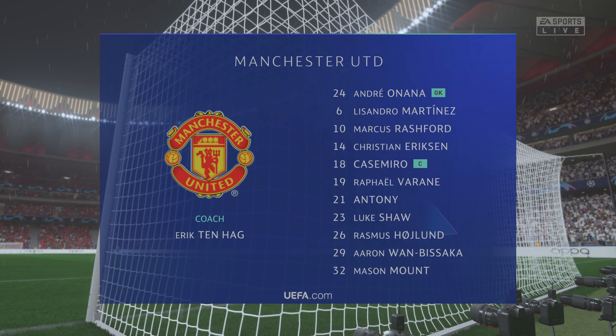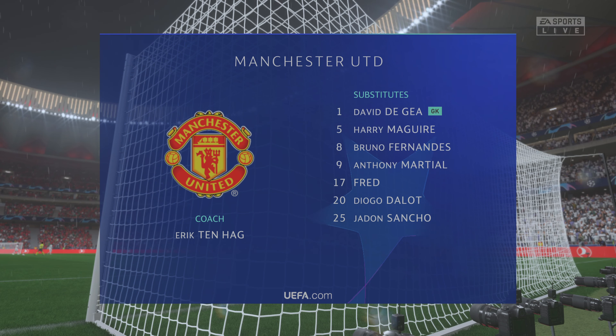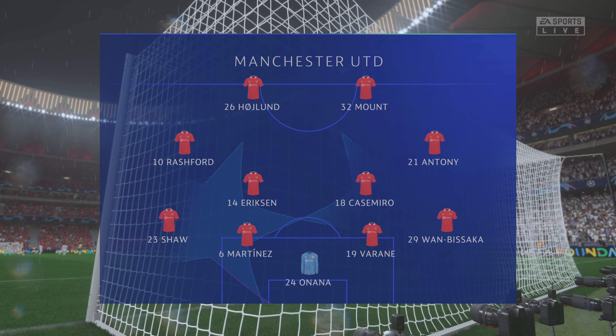Manchester United have chosen this particular shape. Aaron Wan-Bissaka starts alongside Luke Shaw as full-backs. Casemiro plays alongside Christian Eriksen in the centre of midfield, and the tactical configuration has two players in attack from the very outset.